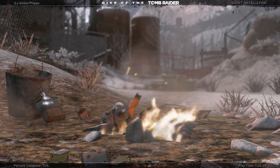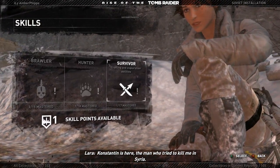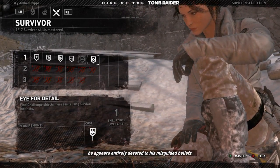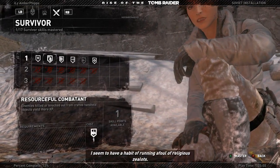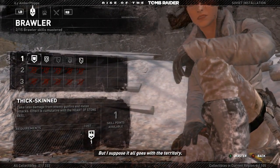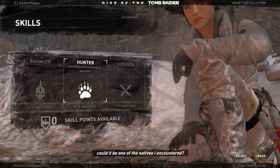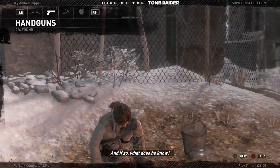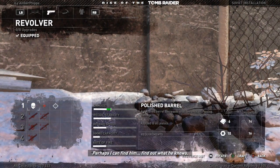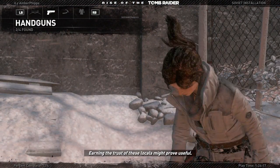Alrighty, so we found a new base camp — the train yard. Constantine is here, the man who tried to kill me in Syria. He's violent, dangerous, but worse, he appears entirely devoted to his misguided beliefs. I seem to have a habit of running afoul of religious zealots, but I suppose it all goes with the territory. His men on the radio mention a prisoner with information — could it be one of the natives I've encountered? Trinity will not be kind in their methods. Perhaps I can find him, find out what he knows. Earning the trust of the locals might prove useful.